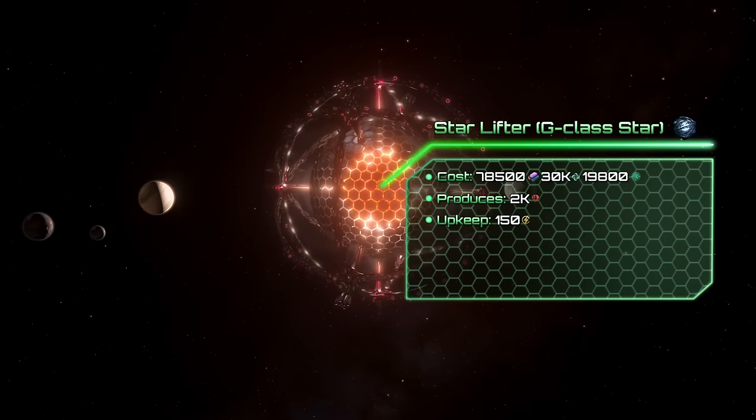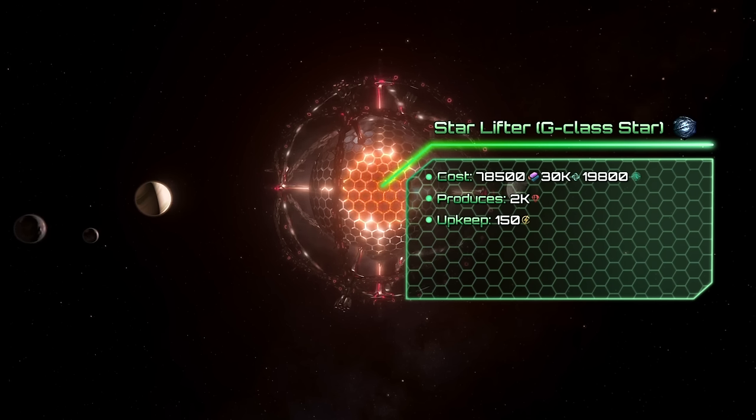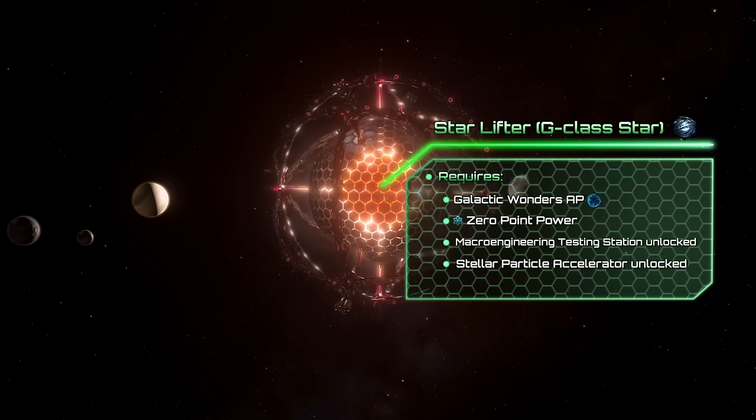The Star Lifter is an alternative to the Matter Decompressor, which can be built around any star. Its cost and production values scale based on star type, but on G-Class stars it needs 78,500 alloys, 30k unity, and at its final stage it produces 2,000 minerals at the cost of 150 energy upkeep. The Lifter requires the Galactic Wonders Ascension Perk, the Macro Engineering Testing Station, the Particle Accelerator, and Zero Point Power Technologies.